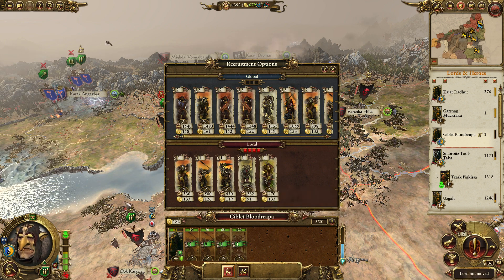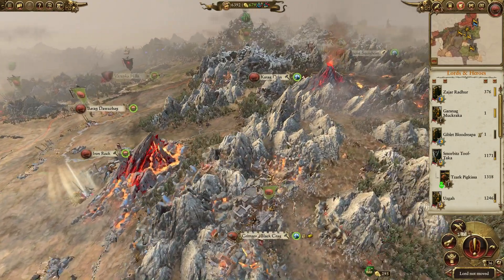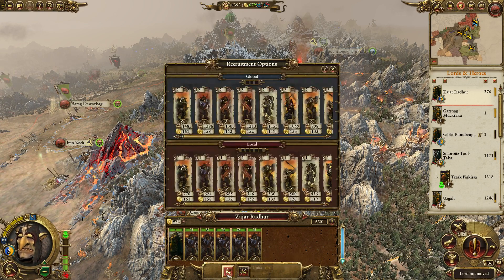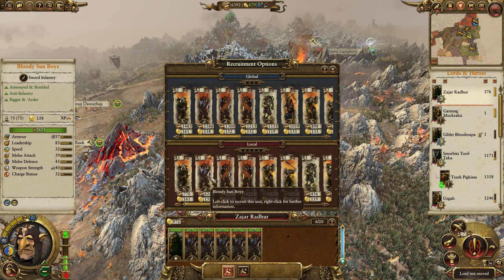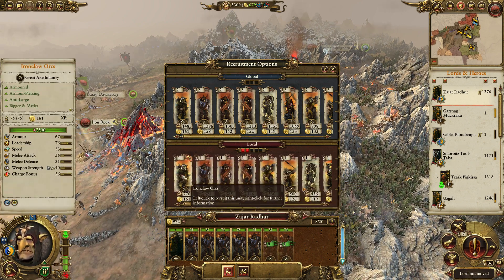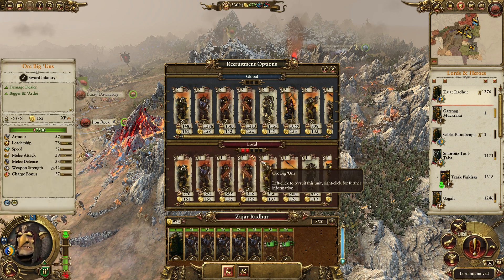Let's get two spear boys, one arrow boy, and a goblin unit. Now Rathur down here. These guys don't count as big guns. Let's get two normal big guns and one Iron Claw — they are pretty good. They are more expensive than the big gun. Why is that? Upkeep. Interesting. They're more expensive than the bloody sons boys — how come? They have more armor, less leadership, more speed, less melee attack, less melee defense, and more charge bonus.